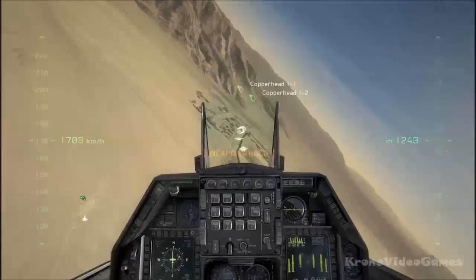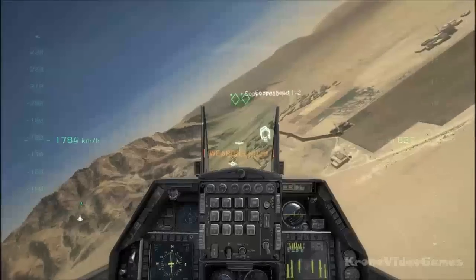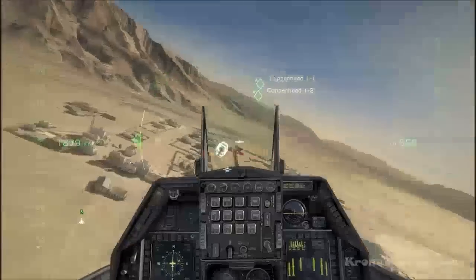Copperhead 1-1, shortstop. Gunslinger 2-6 is on station and standing by. Copperhead 1-1 copies. We can't get a positive ID on the inbound. I'm going to order them to stop. Wait one.